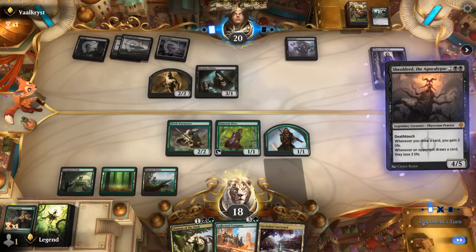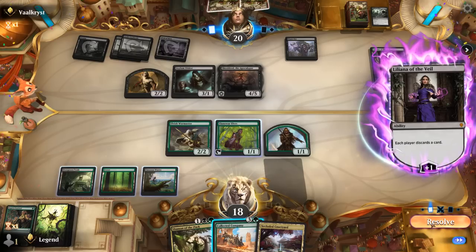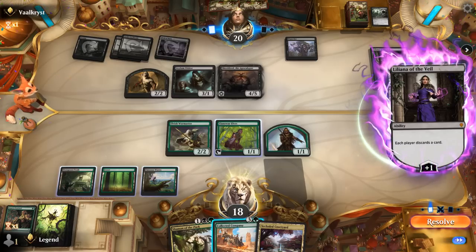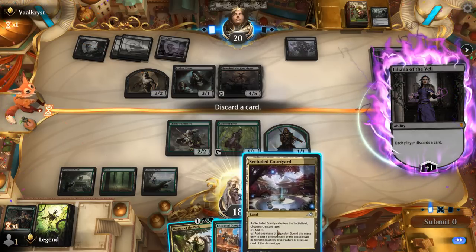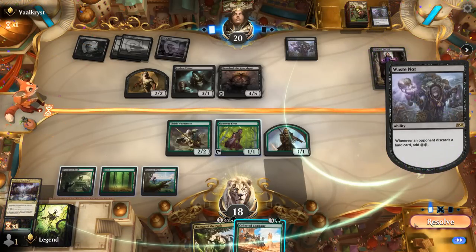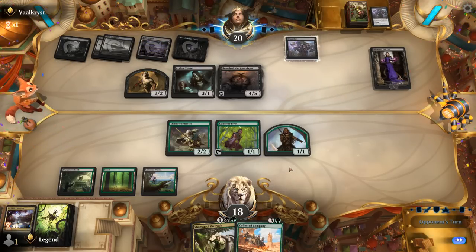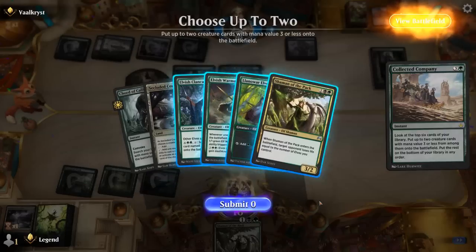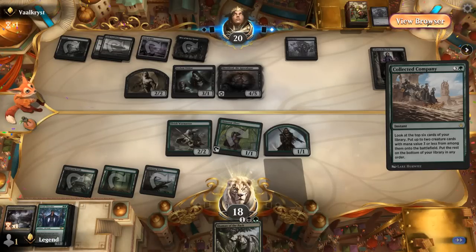Opponent had another Waste Not, two mana left, and just a land. We get to cast Company and hit Warmaster and another Shaman — more than I hoped for. We get to make two tokens, ending up with seven creatures. Untap, play another Shaman, set up an attack. If not lethal, it's very close — so we go for it.